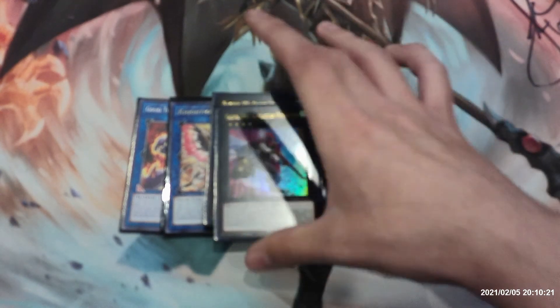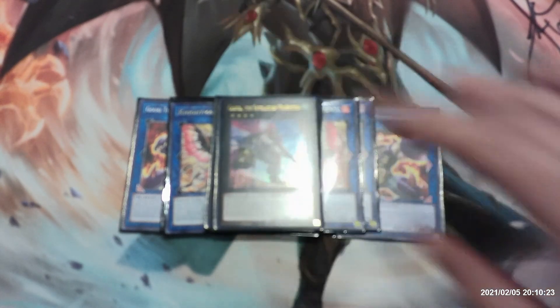Next up we have one copy of Castel, the Skyblaster Musketeer, requiring two level four monsters. You can detach one material, then target one face-up monster on the field and change it to face-down defense position. Alternatively, detach two materials, then target one other face-up card on the field and shuffle it into the deck. You can only use one Castel effect per turn, and only once that turn.